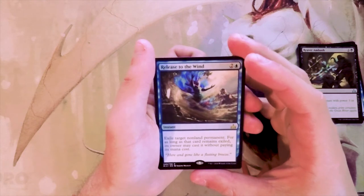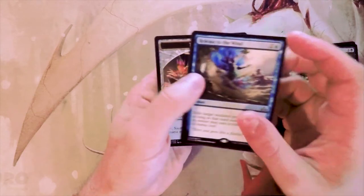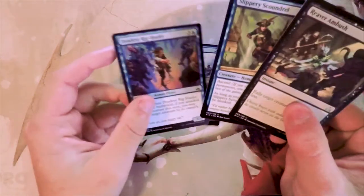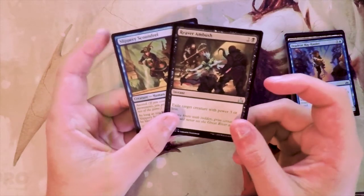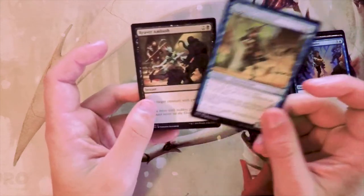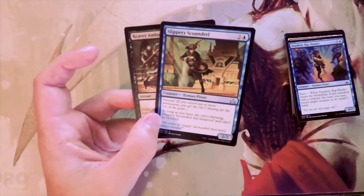Release to the Wind is an instant for two and a blue: exile target non-land permanent, and for as long as it remains exiled its owner may cast it without paying its mana cost. I do not like this card in limited at all — it's really just a bad card. So for me it's between these three. I could see a good argument for any of them, but really it comes down to Reaver Ambush and Slippery Scoundrel. The Rig-Hauler is great as well, but I think these two have a little more upside. I'd probably go Reaver Ambush as the safer pick.